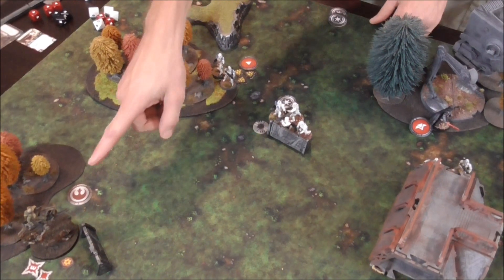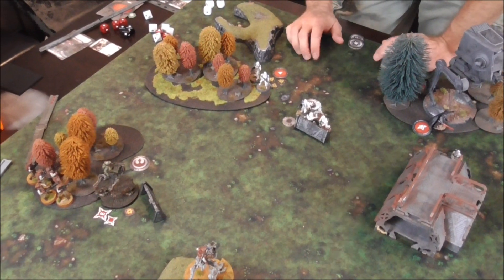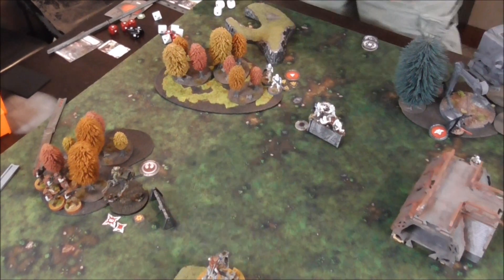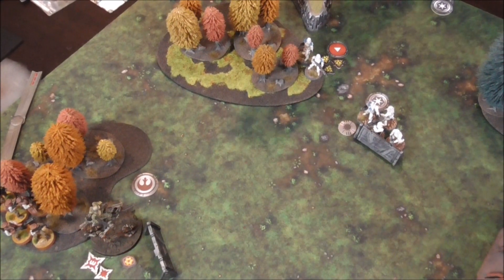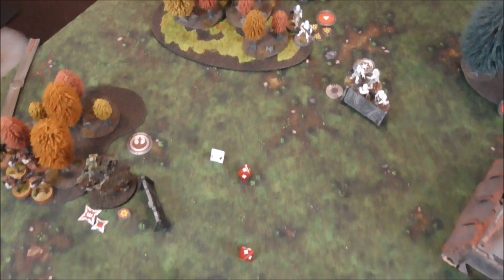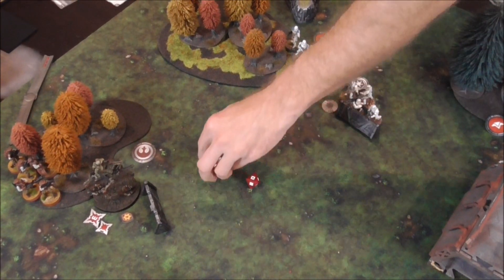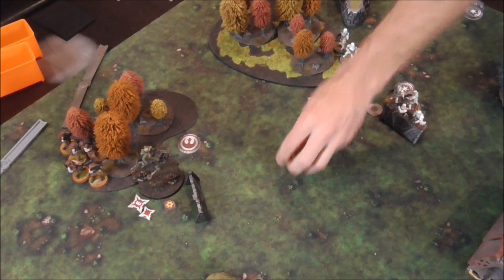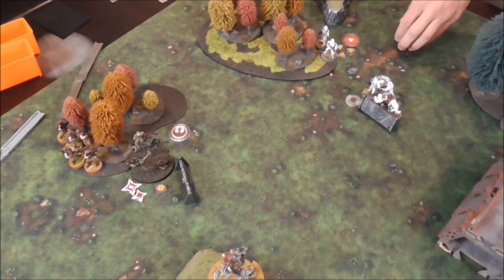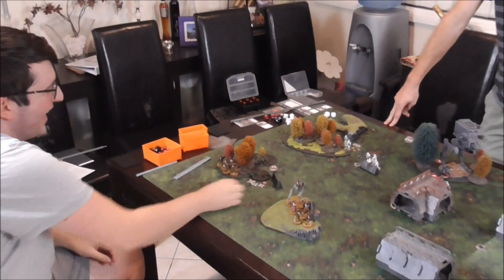We're going to take a pot shot. He's on two health. We'll take a pot shot at that guy. Two red and a white. You've only got Impact 1 - pretty achievable. So one of them, and then one goes away for armor, and then one save. No save. I've actually given up on AT-RTs making saves in my life. They just never happen.